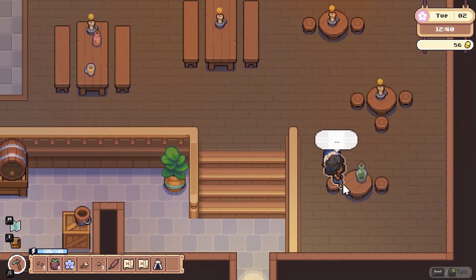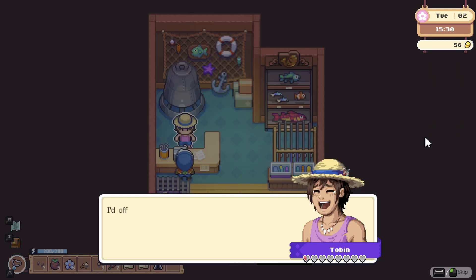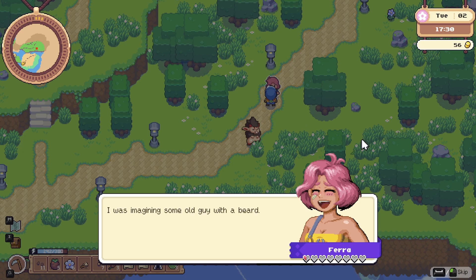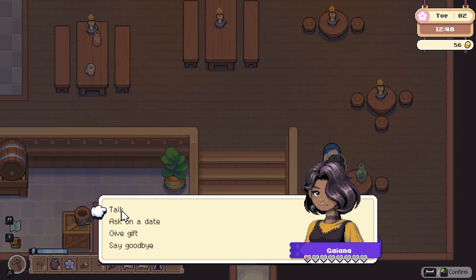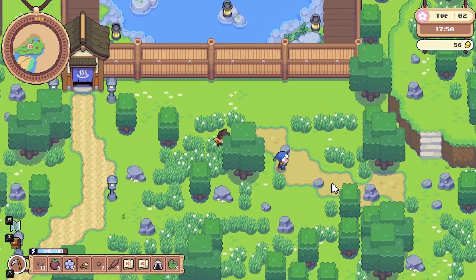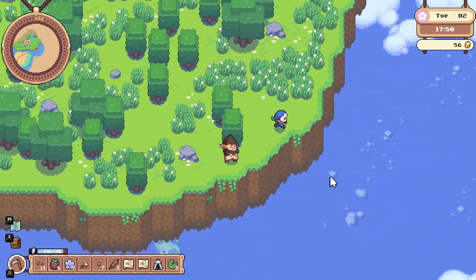I ended up meeting pretty much everyone today, from Guyana the pretty brusque conservatory employee, to Tobin the fishing shop owner, to Farrah the surprisingly forward blacksmith. All the NPCs are really adorable, and one cool thing is that you can check the relationship page to see their pronouns. Guyana, who I just talked to, uses she/they, for example, which I just think is neat. I spent the rest of my second day filling out my map and exploring all over.